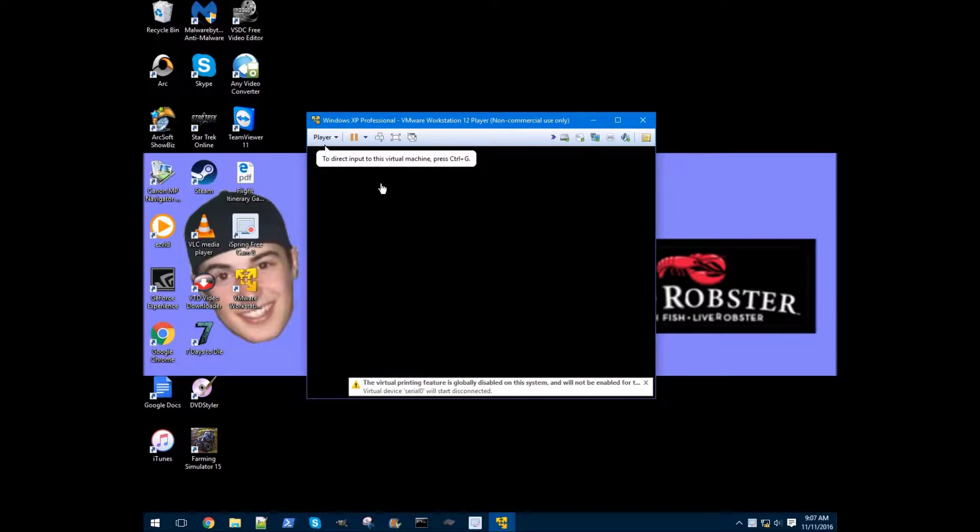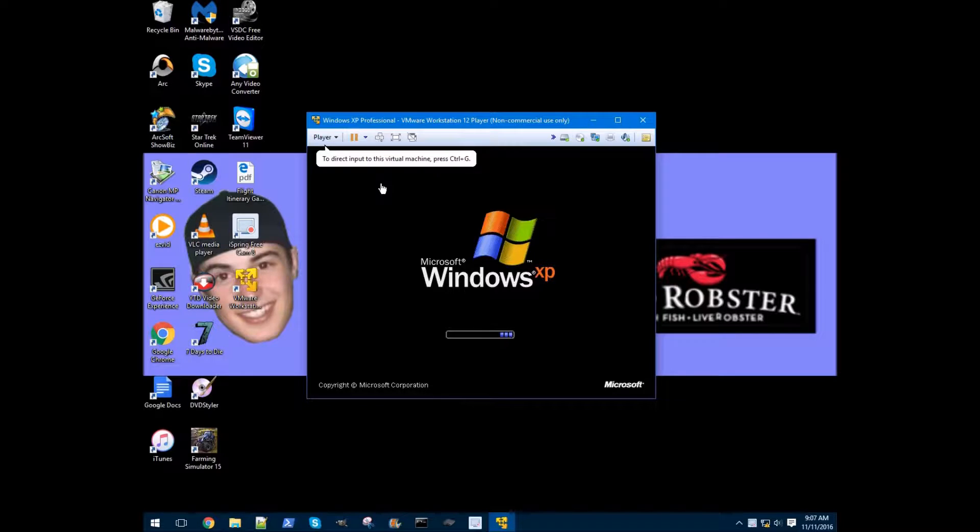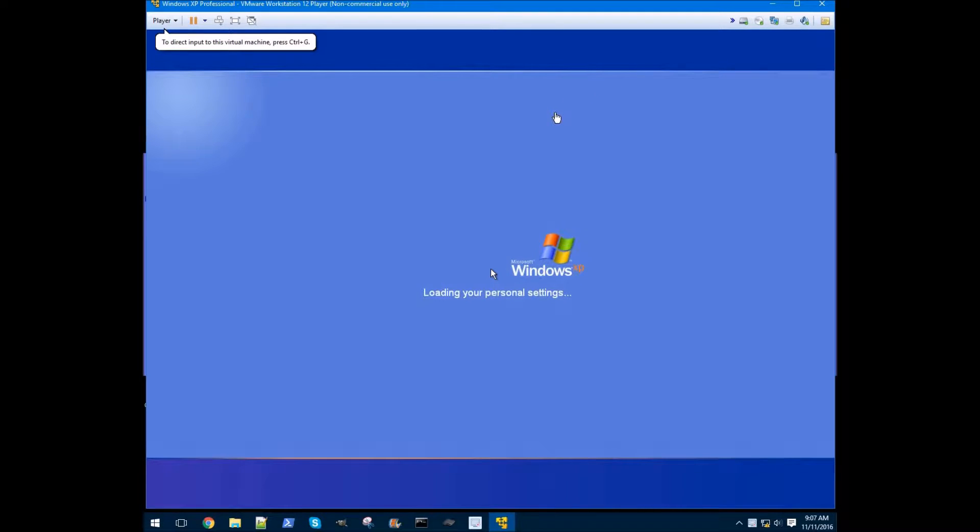It was really hard to do because I had to find a virtualization emulator to do Windows XP because it wouldn't play on a 64-bit system. For this I used VMware, which was a little bit better than Oracle Box even though both are free. Oracle Box did not have good sound and video quality — it was very choppy. So this is what we ended up with, and it actually works pretty well. It takes a little bit to start up but once it does it's pretty good.